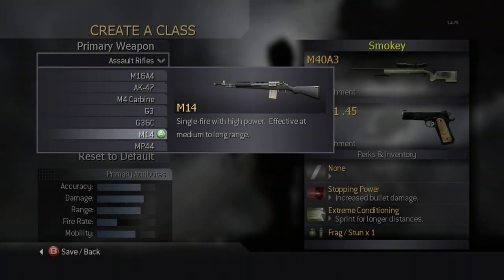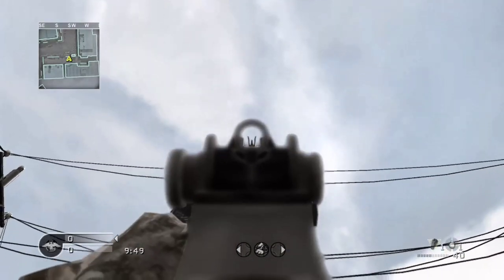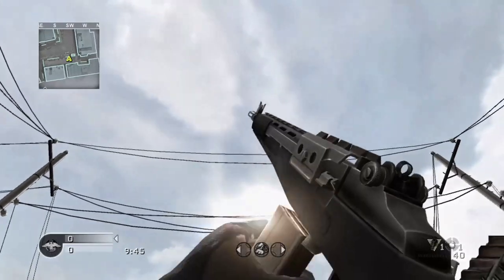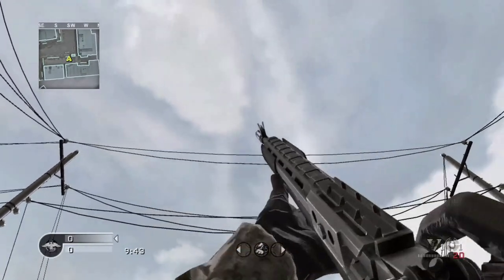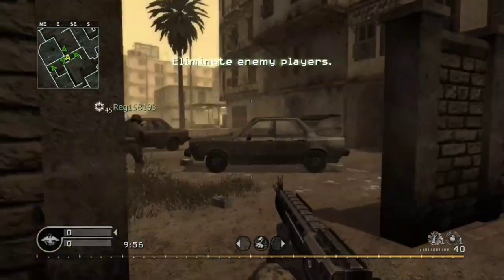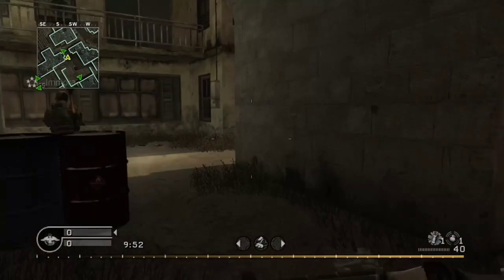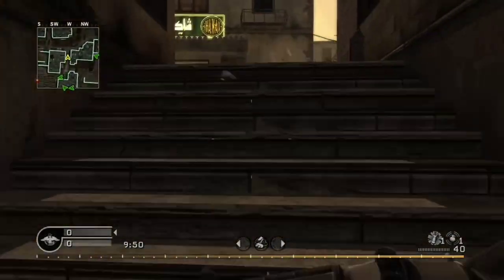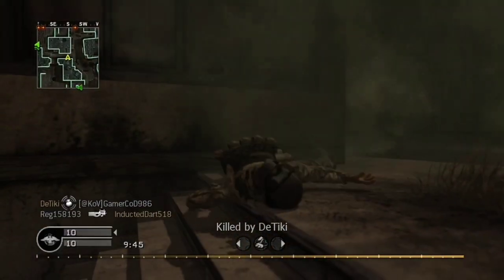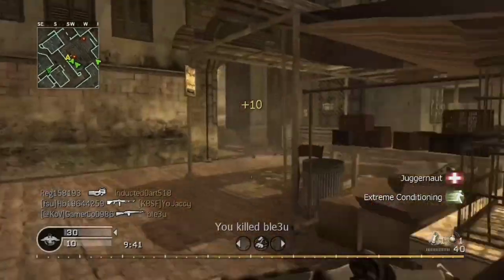The next available assault rifle is the M14. It is modeled after the Springfield Armory M1A. This weapon is exclusive to online multiplayer, unlocked at rank 46. In old school mode, it is available on 7 different maps: Block, Bog, Broadcast, Crash, District, Pipeline, and Strike. The M14 is a semi-automatic rifle with high damage, accuracy, and recoil, as well as a longer effective range compared to the other assault rifles.